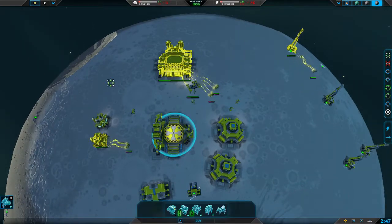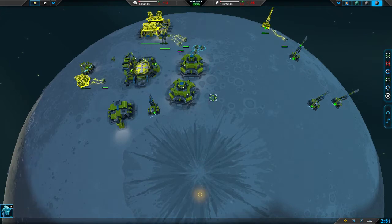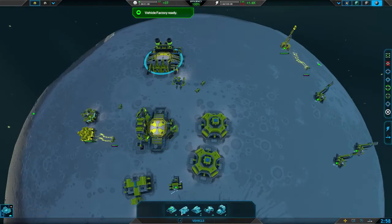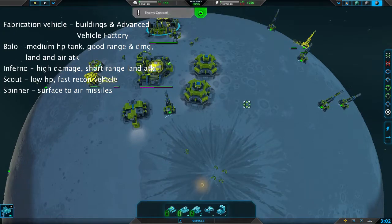The way you can select multiple units of the same type is to double-click them, or click on one and hit Ctrl+Z to select all units of the same type. Clicking and dragging will select whatever is the majority in the box — if they're mostly combat units it'll take them, if they're mostly fabricators it'll pick them instead.